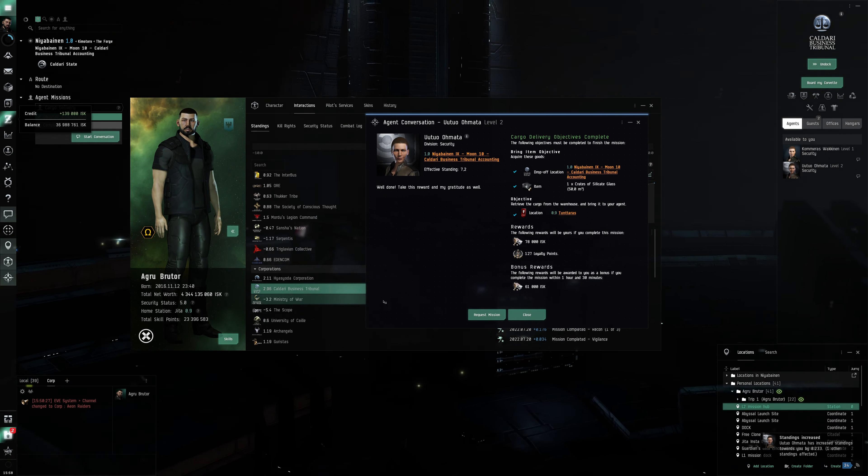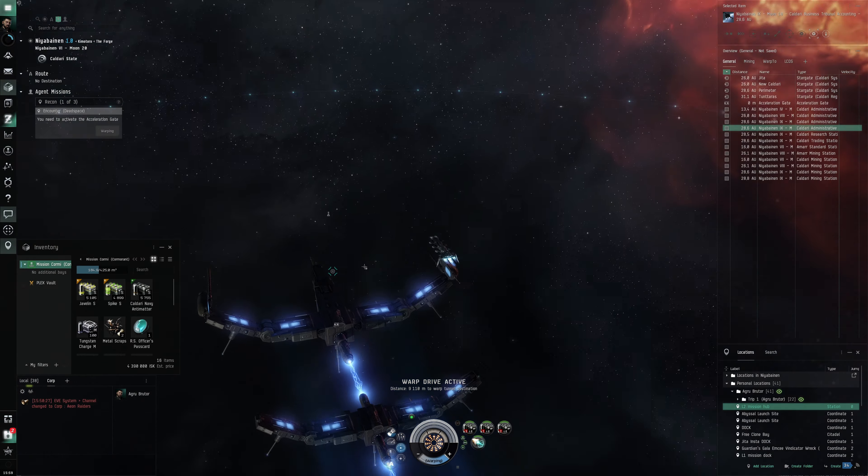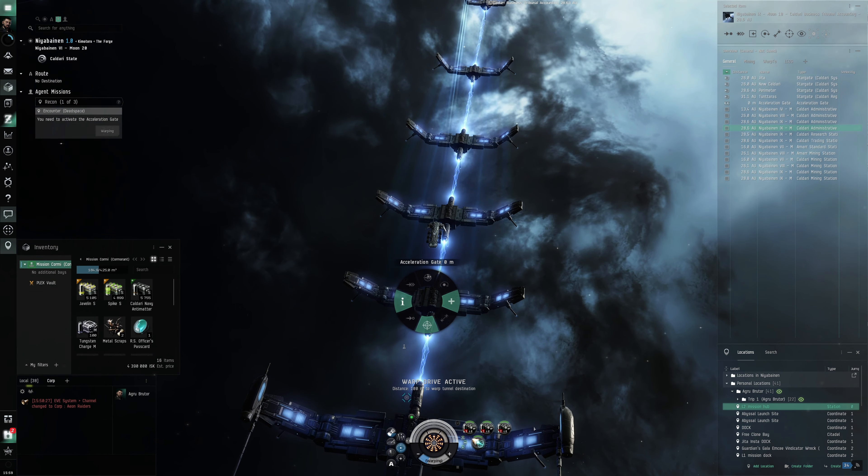We're soon there — just one or two more missions. Oh, Recon! Perfect — we've got L3 missions unlocked! Recon is such an easy mission and you get so much standing from it. Walk to a location — this is one of the easiest missions you can do, and coincidentally one of the most profitable. It's rare to find those two things together.